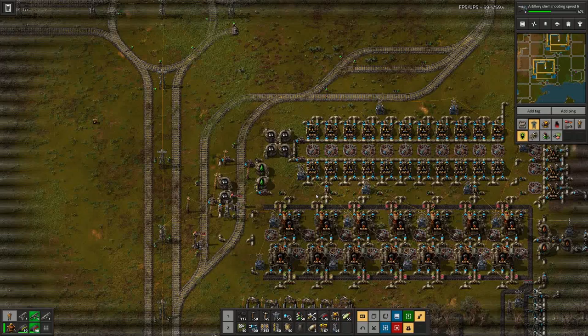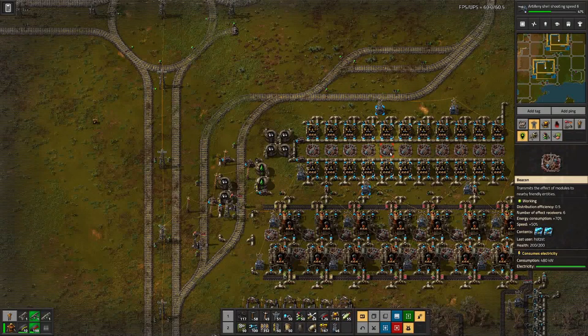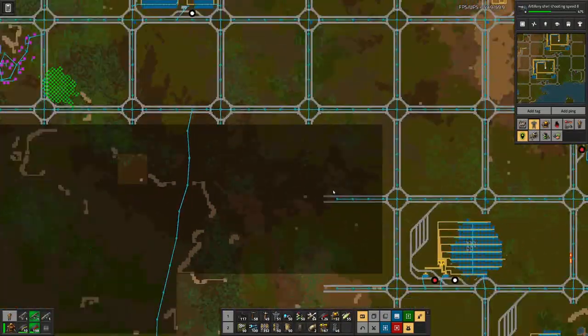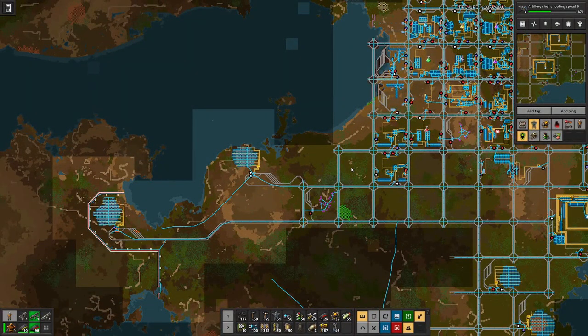So we can set up a factory dedicated to sulfuric acid where we also deliver petroleum. As with basically all our builds that require water, it's easier to have them in a place that sits right next to water instead of bringing the water into the factory. That's why I have thought let's build something up here where we have a bit of coastline that we can use for the water supply. Then we only need to bring in the petroleum, the iron ore, and pick up the sulfuric acid.